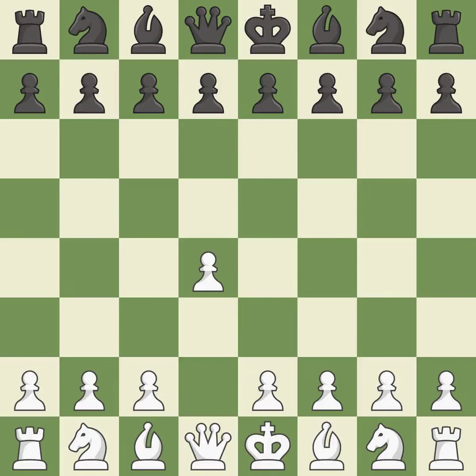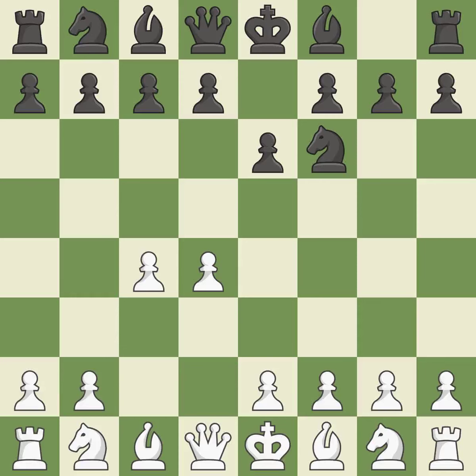Opening with the Queen's Pawn. The Indian game begins by controlling the important e4 square with the knight, rather than a pawn. By taking control of the crucial d5 square and creating a space on which the knight can move to c3 without obstructing the c-pawn, move c4 helps to create a strong center. The move e6 creates a line for the dark-squared bishop, sets up a rapid castle, and prepares to push a pawn to d5 and recover the piece if it is taken. Nf3 develops toward the center, putting pressure on the e5 square and adding another defender to the d4 pawn.